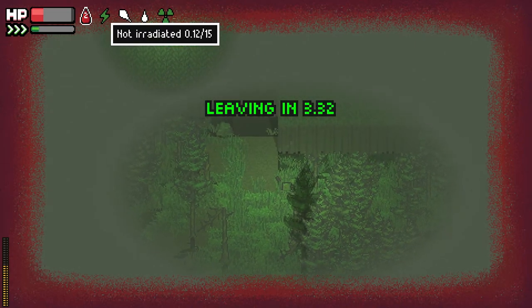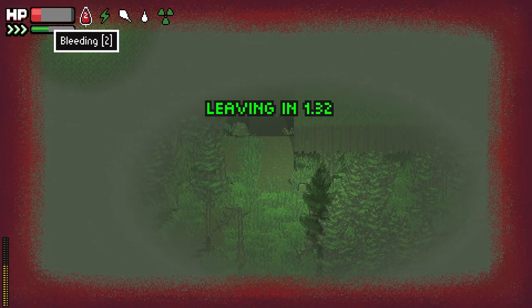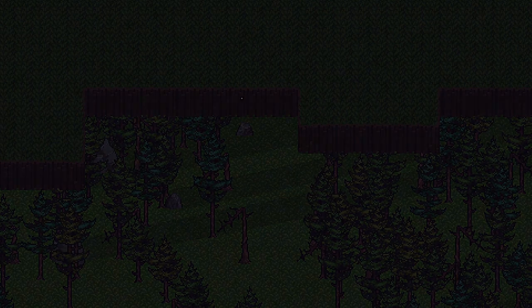If you're bleeding or irradiated, don't bother using your meds if you're near an exit. Returning to the main base removes all radiation and bleeds from the player.